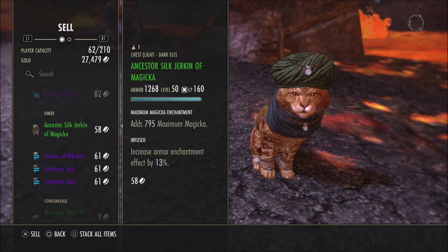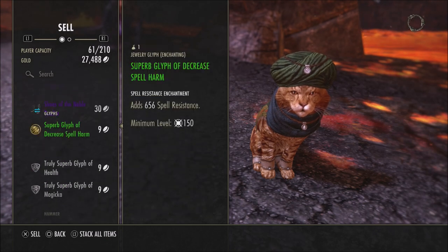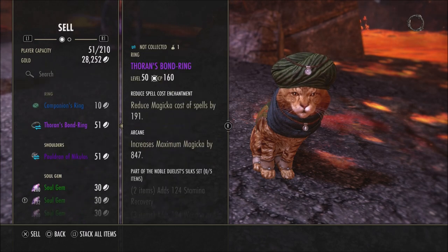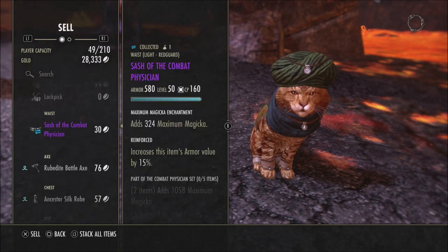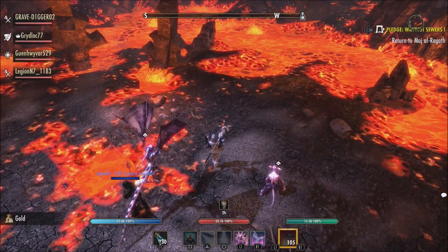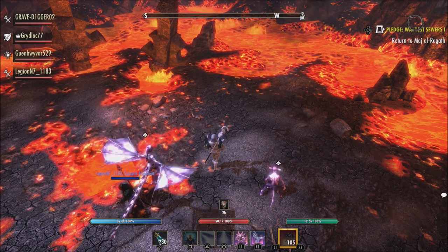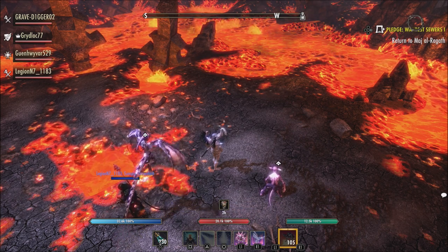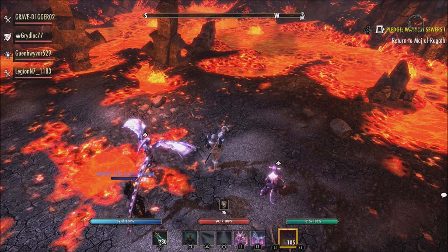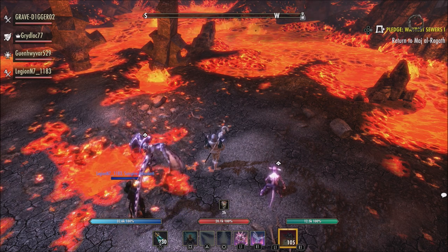I think in the long run it will be a very viable set, as long as it stays as it is now. Like I said, it's on the public test server and changes could be made. But as of right now, looking at it on paper, it looks like a set that may outperform Mother Sorrow. Mother Sorrow is something a lot of players run, especially more casual players who enjoy trials without worrying about score pushing or trifectas. I'm really interested to see how it works with that 8% critical damage and 8% critical healing bonus on the 5-piece set.